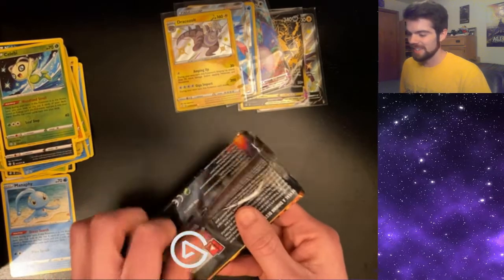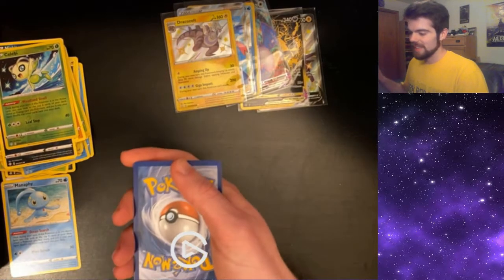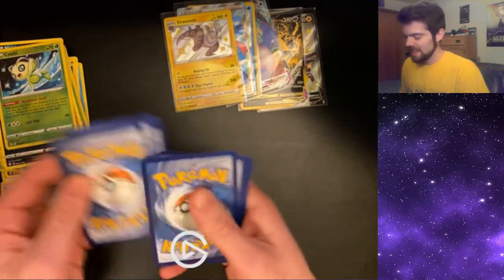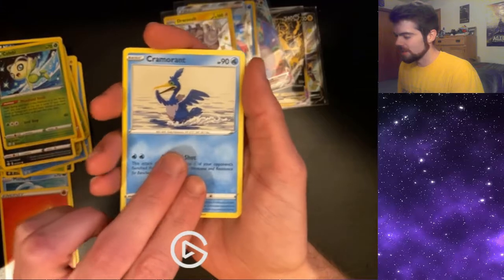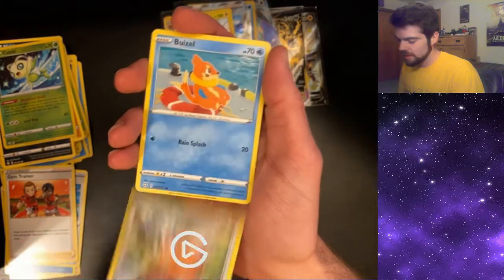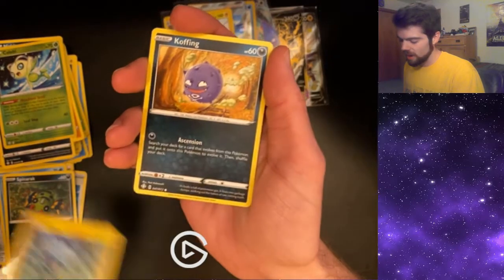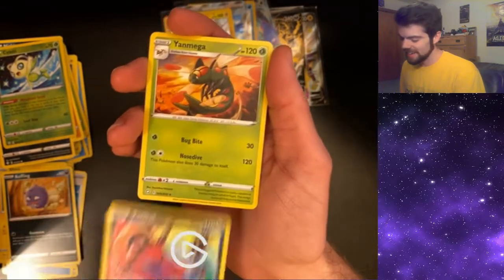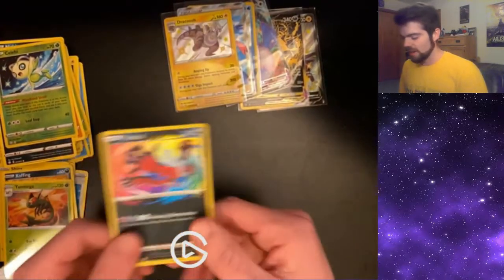Starting to cool down. We need the heat. Last pack — Cramorant, Rusted Sword, Gym Trainer, Cufant, Weasel, Spinarak, Shinx, Koffing. Hey, there we go — my first Amazing Rare! Yanmega! They should have put Shiny Yanmega in the set. He's blue, I like him. First Amazing Rare.